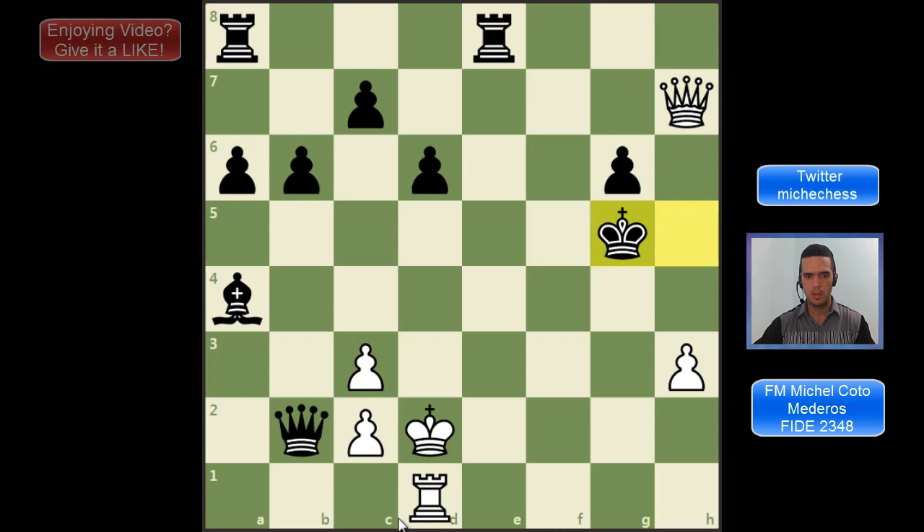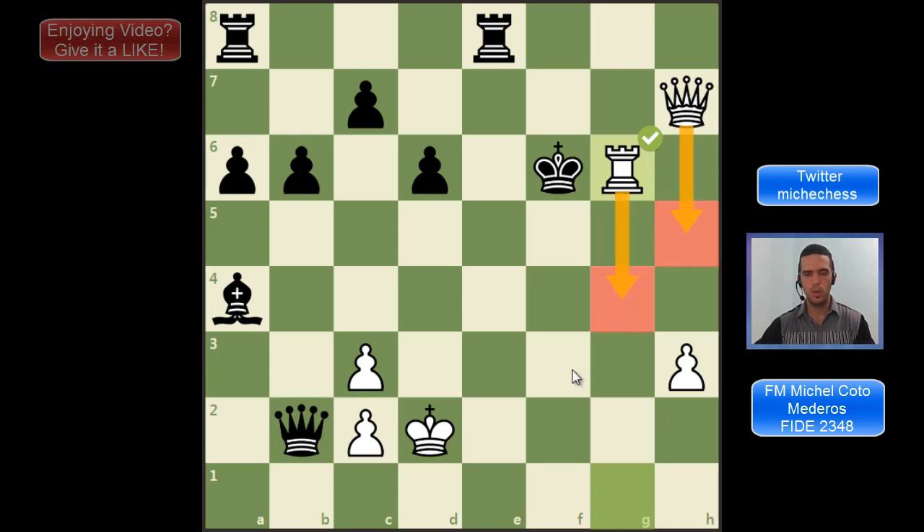So Qh7, then we set Rg1. If the king goes down, we cannot check on f7 but we can check on g6. We don't want to capture with the queen because the king can go to a safe area, so we want to capture with the rook this time, and that will be mate soon. Moves like queen check and rook check are going to be winning very soon. The king is completely exposed, we have a rook and a queen attacking and giving checks, so this is going to be winning in some moves.